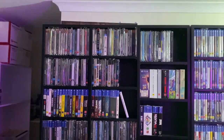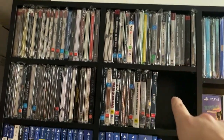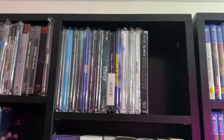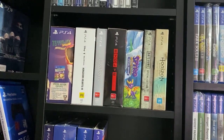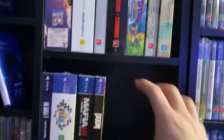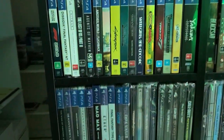Alright, so this shelf here is steelbox at the top — we've got PS3 steelbox G2 size. And then over here we've got G1 steelbox. I've got some big box G2 — this isn't G1 but it kind of didn't fit in the G2 section so I moved them over here. And of course that's PS4 stuff — we've got some boxed PS4 stuff over here and steelbooks.